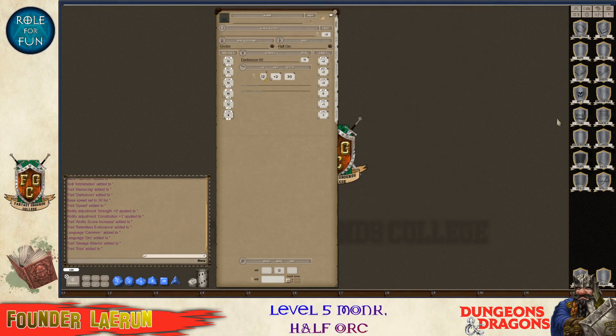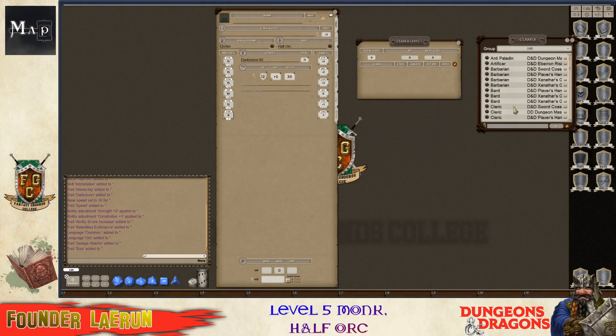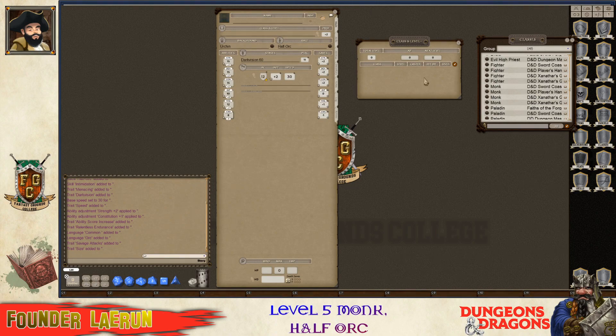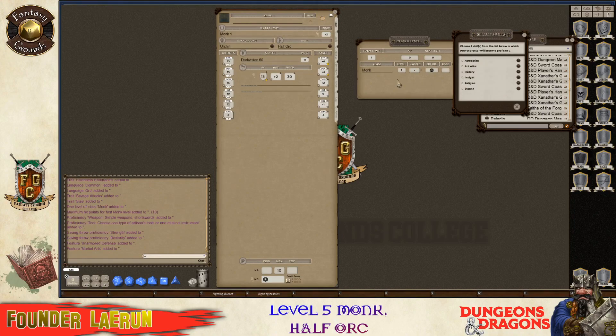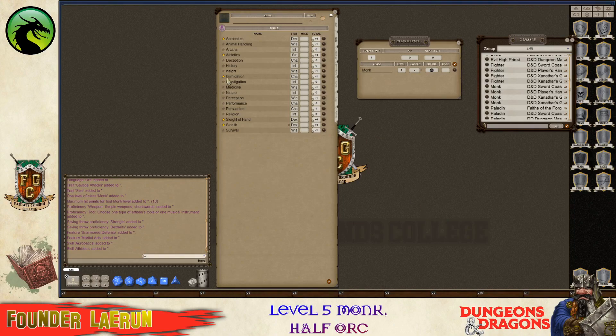Now his class - we're going to pick monk. I'm going to go to classes, open the class, and drag monk over. I'll pick the standard one from the player's handbook - it won't change anything since I have other sources and it'll still pull from those. Now I get to pick two skills: acrobatics and maybe athletics. Those are his two physical skills. And he got free intimidation for being a half-orc, so he can just scare you by yelling at you.